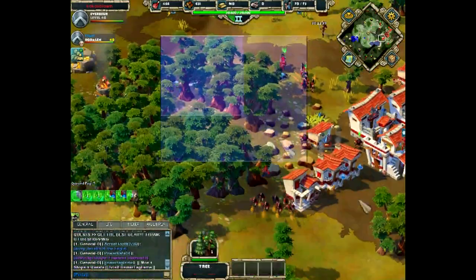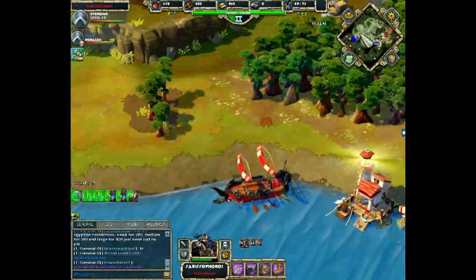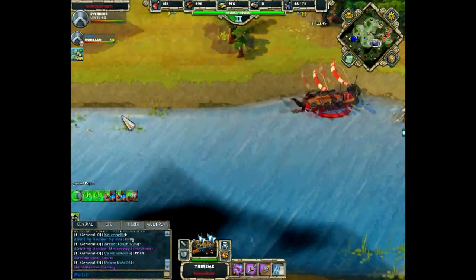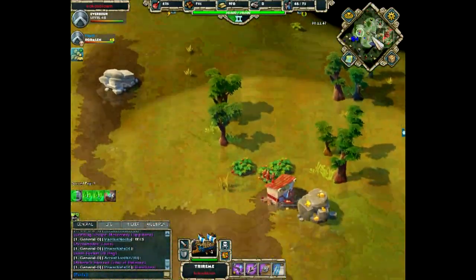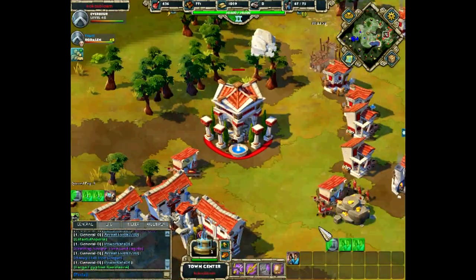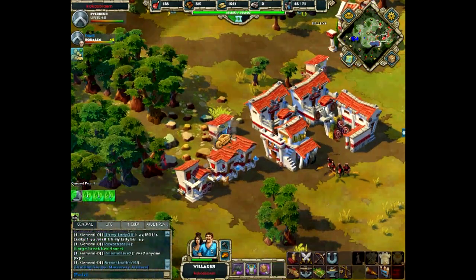The cavalry that was harassing Coco's base is now dead. Coco moves out with his units and we have an engagement by the watch post on the north of Edge X's base — archers and cavalry fighting near Coco's watch post.